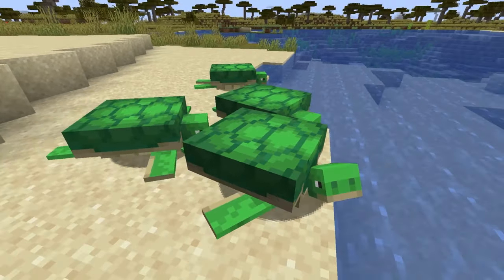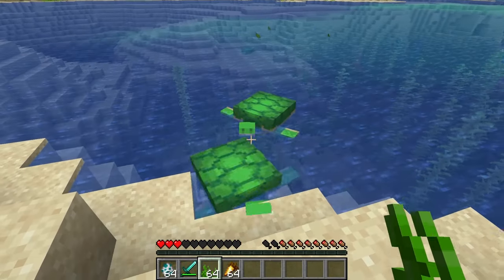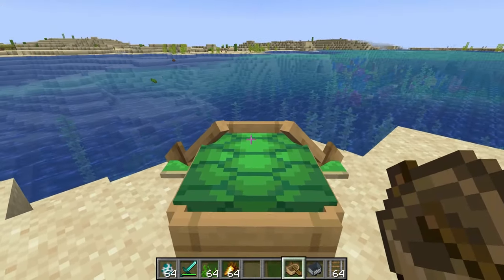On land, they try to move to the nearest water source with direct sky access. Turtles cannot be attached to leads. However, they will follow a player holding seagrass within 10 blocks. In Java Edition, turtles can be put into boats.